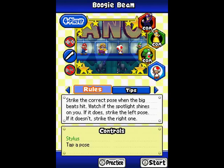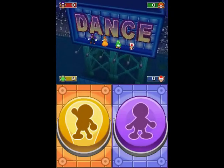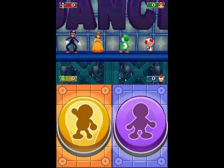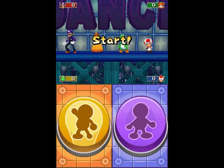And basically, if you hit them all right, you win. It's simple as that. The spotlight pattern is: if you're in the light, the left one; if you're not, the right one. Simple as that. So this would be a right one, and this would be a left one. That's basically how it works. And then everyone just dances!